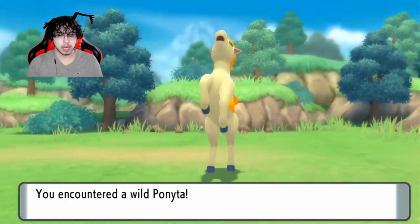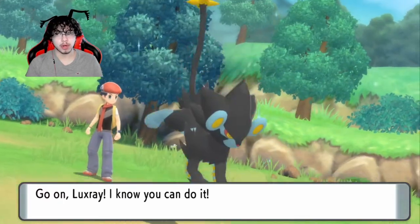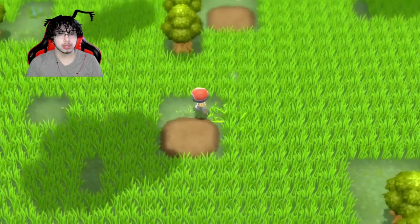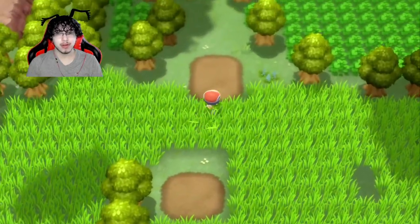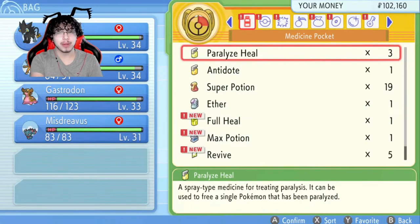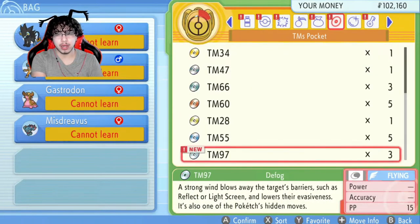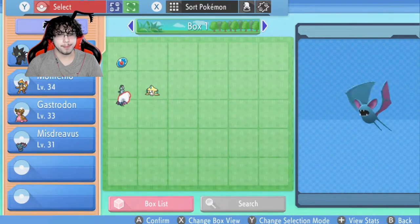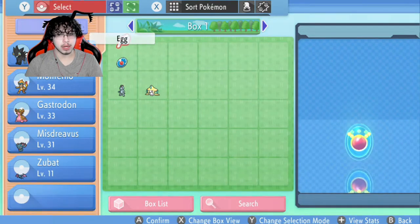At least now we have Defog, so this should be going a little bit easier for us. Actually, none of my team can learn Defog. I'm gonna have to get someone out of the box — probably Zubat. Oh wait, we have an egg too — Manaphy. I forgot about that.